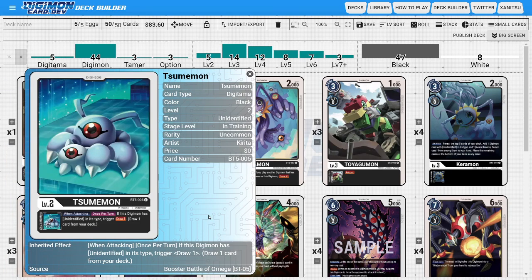The main Digitama is going to be four copies of the new Sumimon. The new Sumimon is really good because it has an inheritable effect where when attacking once per turn, if this Digimon has Unidentified in its typing, you get to draw one card. Drawing cards is very powerful because it lets you see more of your deck, giving you more choices. With the new updates, the vast majority of our Digimon are going to be Unidentified, so it has strong synergy with the deck overall.